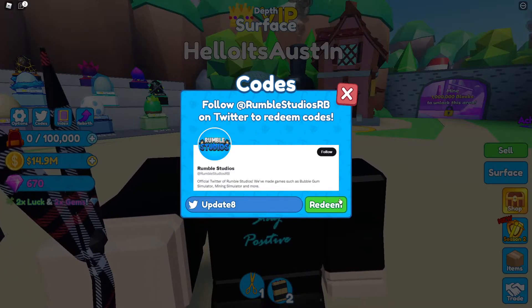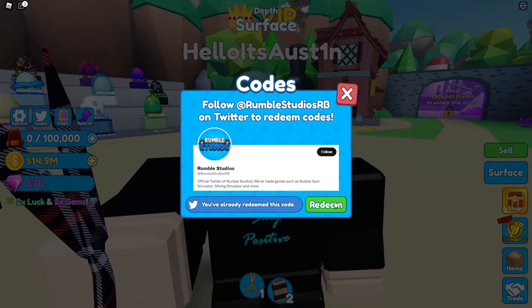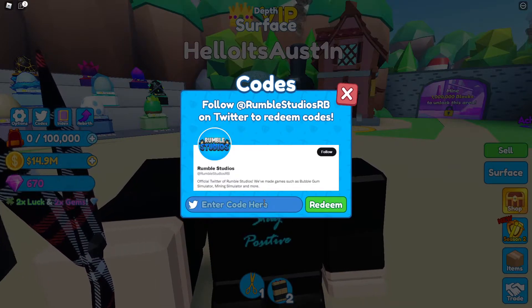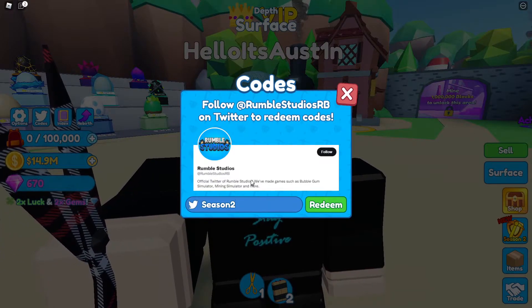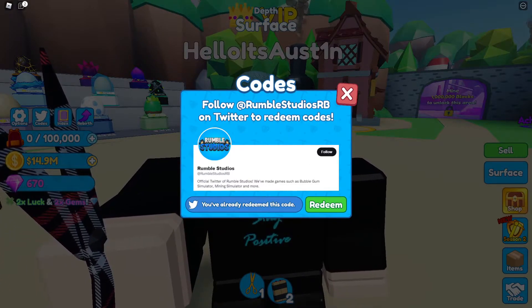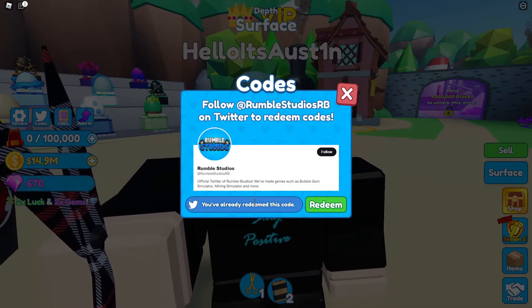Next we got 'update8' — this one still works. As you can see, I've already redeemed it, but if it says expired it means it no longer works. After that is 'season2', which gives you a 30-minute omega lucky boost — even better than the super lucky boost.